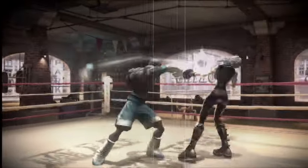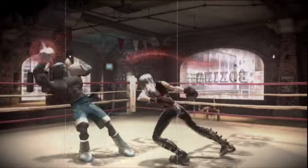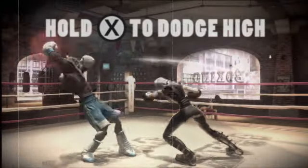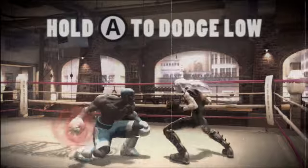You've got to mix in some defense to really get anywhere. You can dodge punches by holding the matching punch button. Hold X to dodge high punches and hold A to dodge low ones.